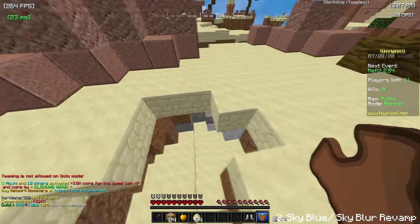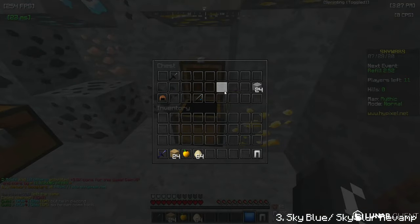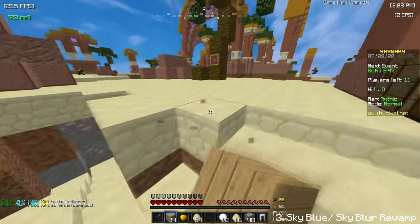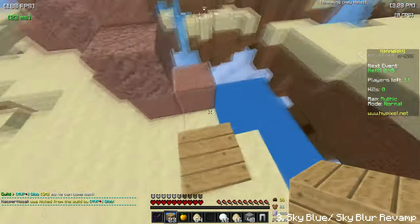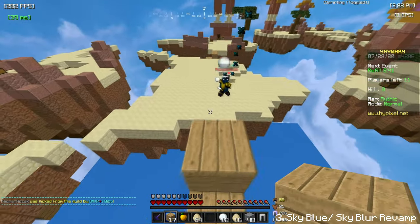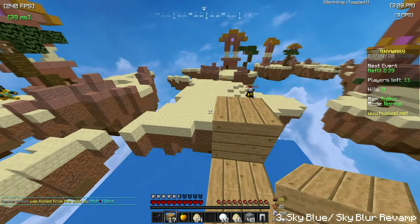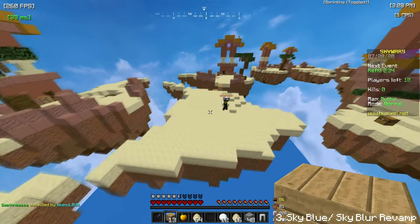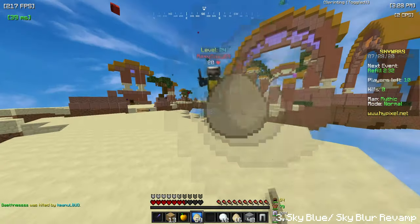The next pack I just put on is Sky Blue Rebound. I kind of forgot the creator's name, but it was released by Intro Edits — I think it was a 15k or 10k special. If you guys watch some of my older videos or my fake montage videos, you know what I'm talking about. This is probably one of my most used texture packs.